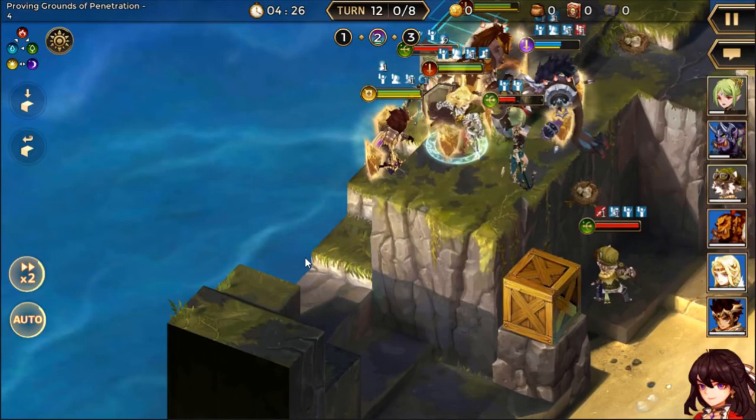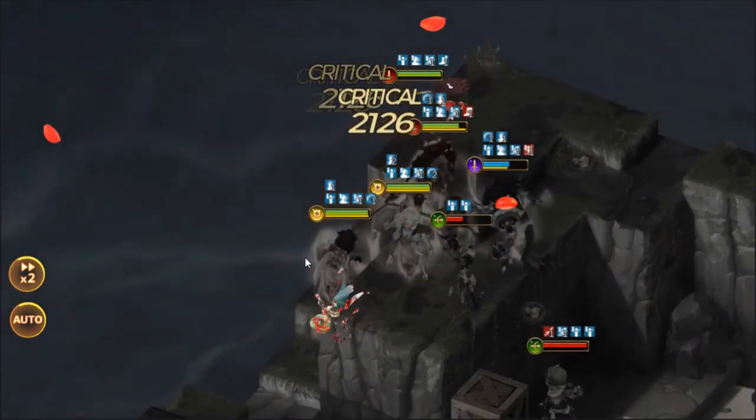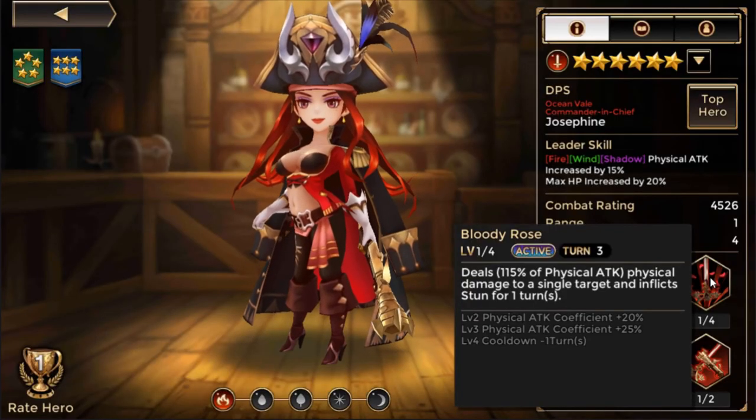Her Bloody Rose ability — her first active skill — maxes out at 160%, which is amazing, on a two-turn cooldown with a stun for one turn. So they only get one turn in there to do something. Probably her hardest-hitting ability.